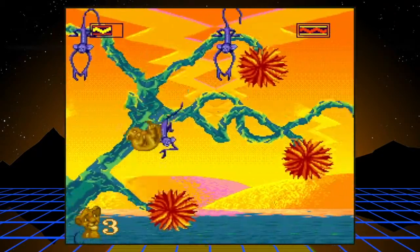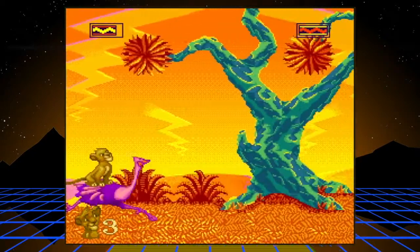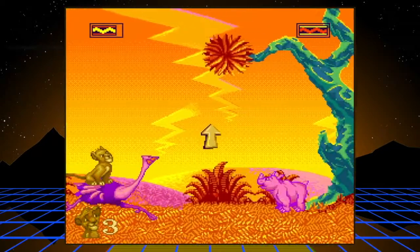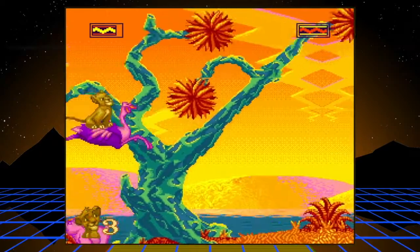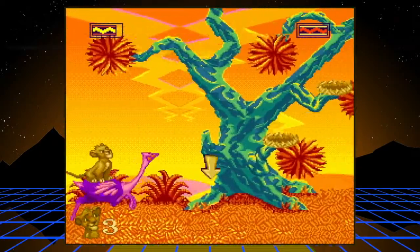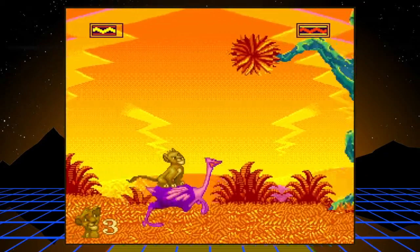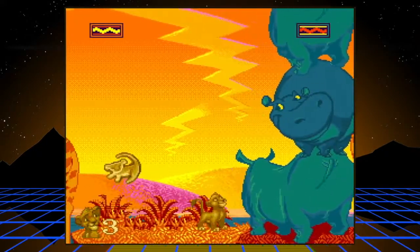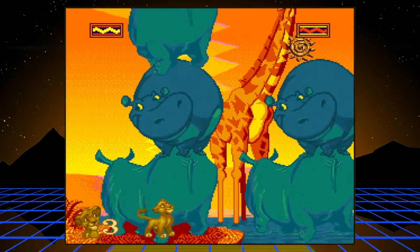Now we move on to my least favorite part of this level: ride the ostrich. In this first segment there are arrows showing when to jump and duck. Whenever you have to do a double jump, that's where I was always getting stuck. You want to pay attention to the geometry of the ostrich and make sure it fits between the baby rhino and the nest. Focus more on the ostrich than on Simba.